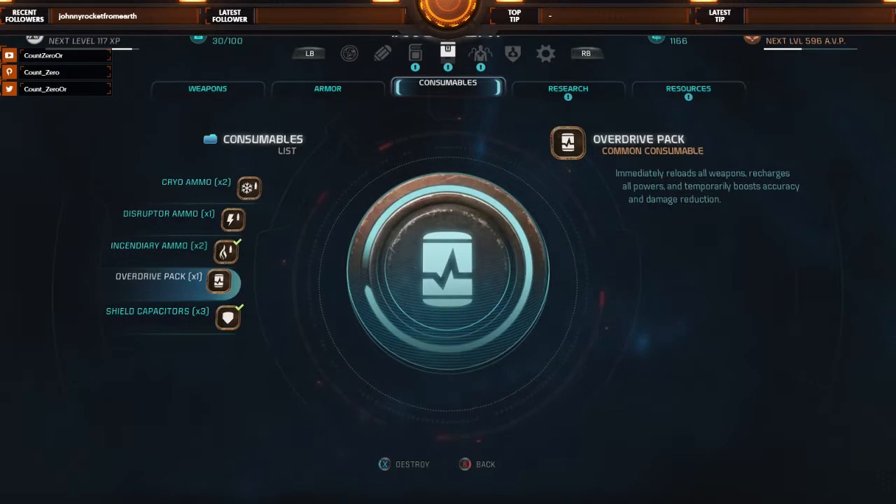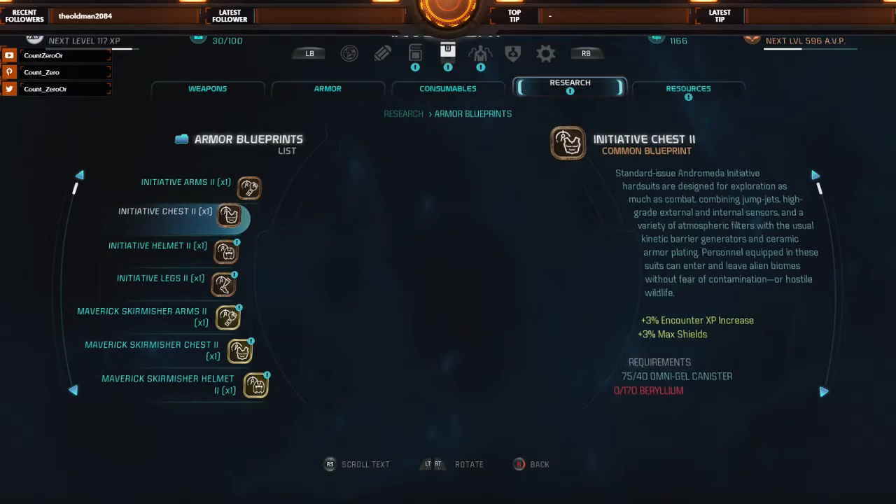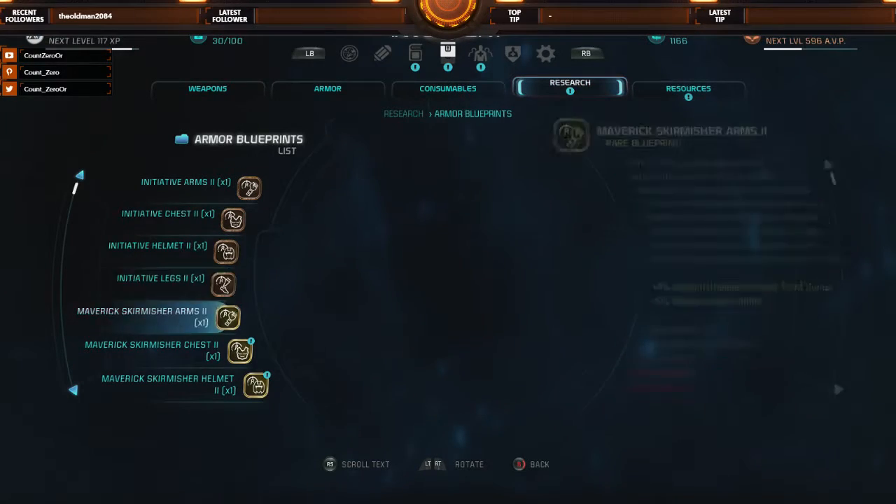Overdrive pack: immediately reloads all weapons, recharges tough powers, and temporarily boosts accuracy and damage reduction — that is nice to have. We still have a whole bunch of shield capacitors and incendiary ammo I haven't used yet, so I'll leave those equipped for now. Armor blueprints — have upgrades for all the initiative weapons.